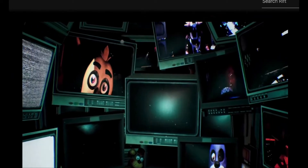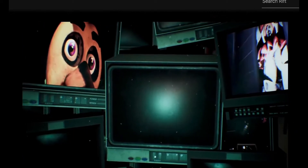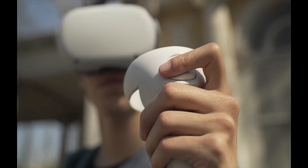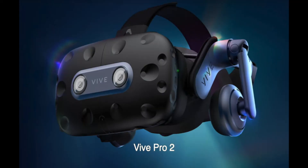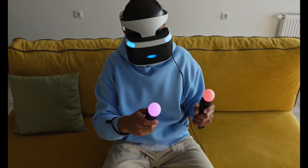To play the game in non-VR mode, just start up the game without a VR headset and it will automatically switch to the non-VR mode. The Oculus Quest 2, now Meta Quest 2, HTC Vive Pro 2, and PlayStation VR are perfect for playing Five Nights at Freddy's Help Wanted without a hitch.